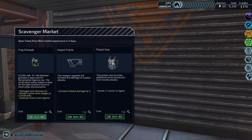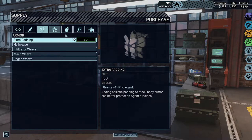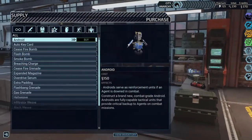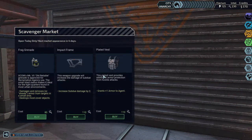I'm not sure about the plated vest because there are other armor mods I can get, like the region weave, which I think would be more powerful. The plated vest provides additional armor protection from hostile attacks — grants plus armor — while extra padding grants plus one HP. So maybe that is better to get. This only grants extra armor, which is essentially one piece of health that you can't get back.